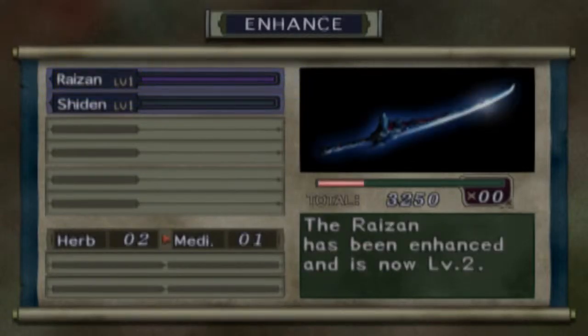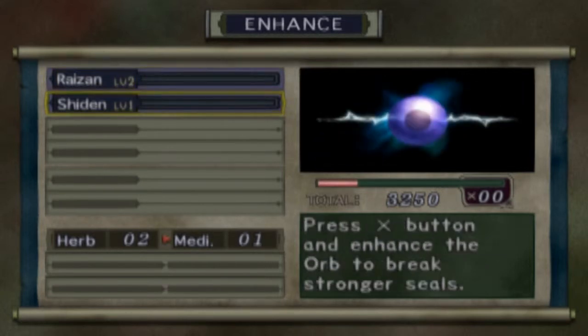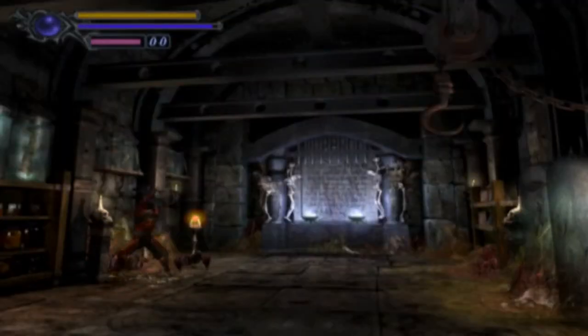Aside from the orbs, you can also upgrade the weapons you find, take any herbs that you find and upgrade them into medicines, and any arrows you find for your bow and upgrade them into fire arrows. Combat in Onimusha is pretty simple and very fluid.